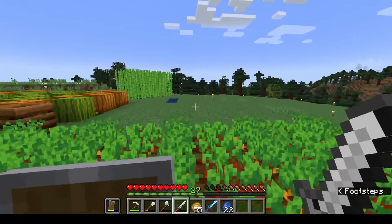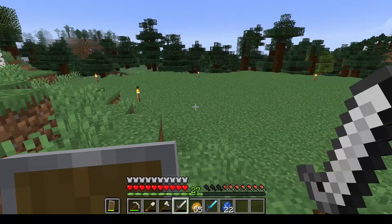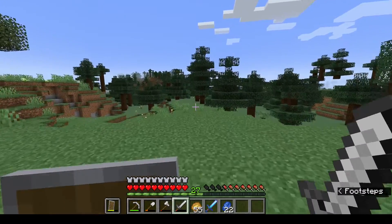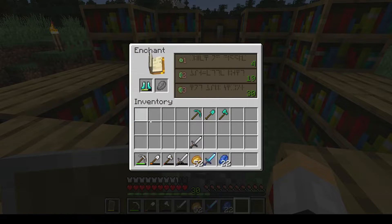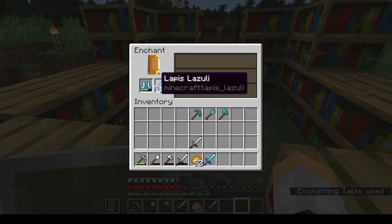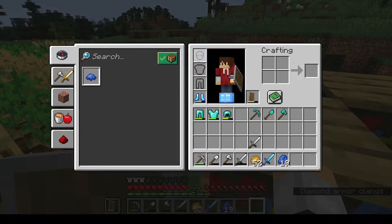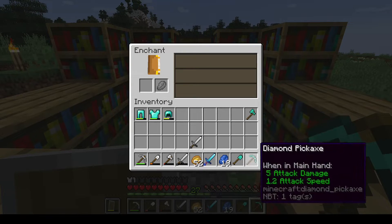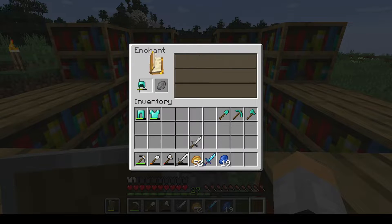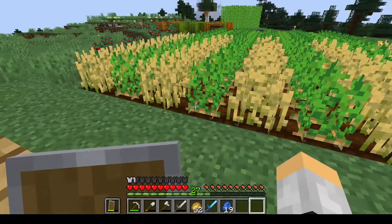I'm going to go get 30 levels again and then enchant those boots, and hopefully get more than just one enchantment, because that's kind of sucky. I'll be right back. Moment of truth. I am getting so unlucky — wow. But let's see what else. Efficiency IV — still the same. Fire Protection IV. Protection IV. I think I'm going to get Protection and go back and get some XP.